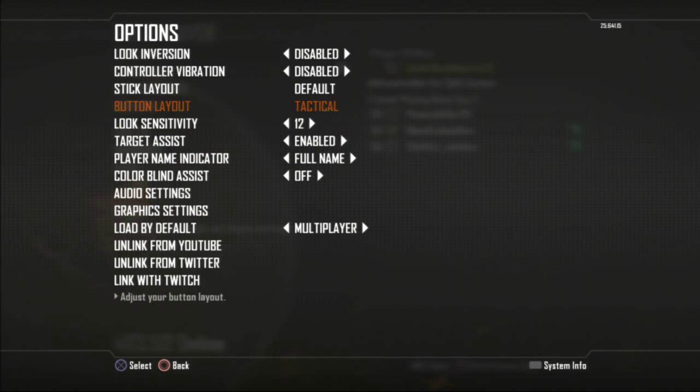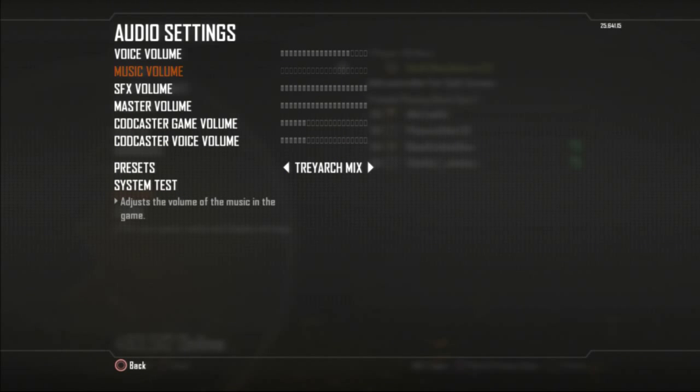My button layout is on Tactical. My look sensitivity is on 12 — I used to be down around 8 or 9, but then I got the FPS Freaks and have been able to increase it, so I'm comfortable now at 12. I don't want to go any higher, and I can tell when I'm lower that I don't aim as fast. Moving on to audio settings.